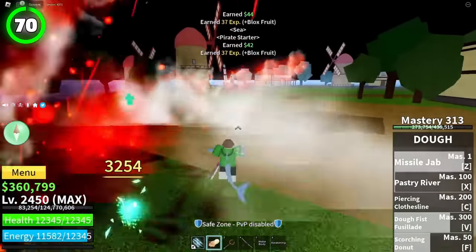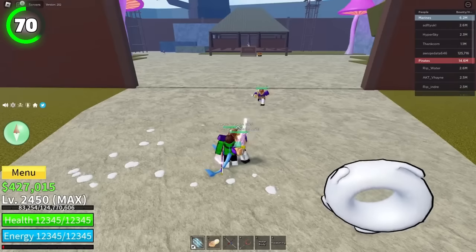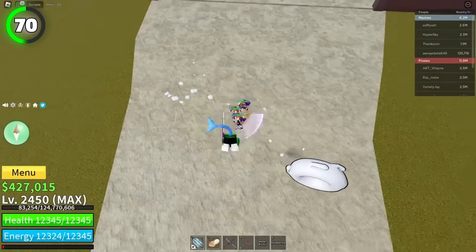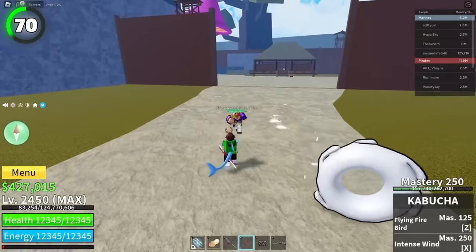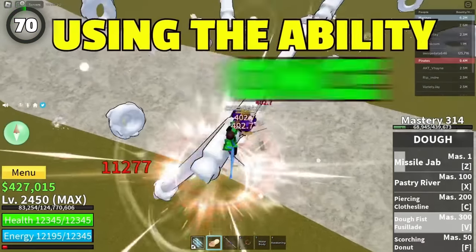When most players launch the game for the first time, they start killing NPCs one by one which is really slow. Instead, hit each of them once and lure them toward yourself. Once they're all at the same spot, use splash abilities to kill them quicker. This way you will deal damage to all of them by using the ability once.